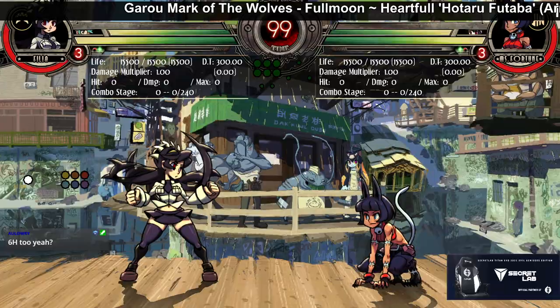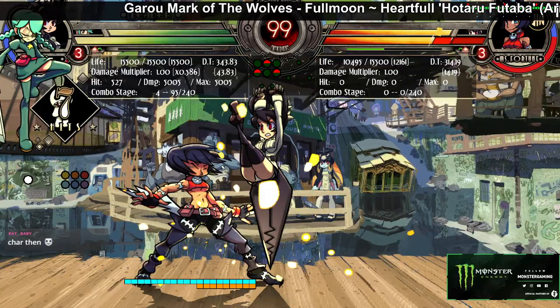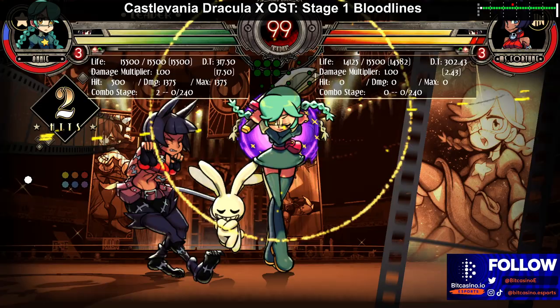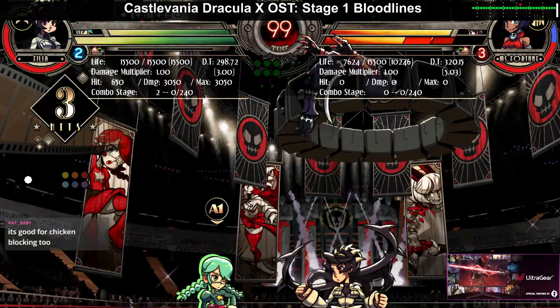Another assist she has is an overhead assist. It's a pretty decent assist, really good for characters like Double who don't have standing overheads — you can go like low and overhead, similar to Axe. But what makes this assist special is that you can actually buff it. If you play point and combo into it and tag her out, this assist now launches and does a ton of damage. Takes a little bit of your meter, but it becomes an insane assist. Look at that launcher.